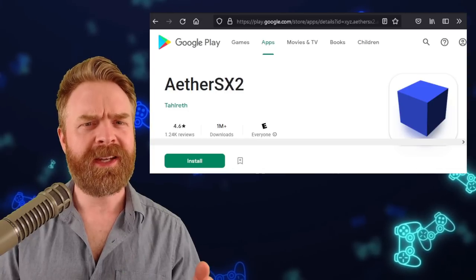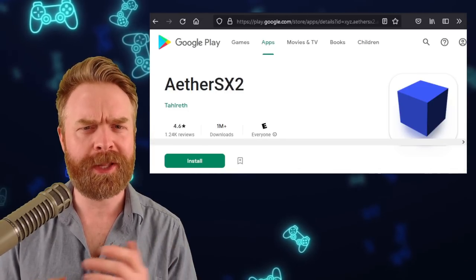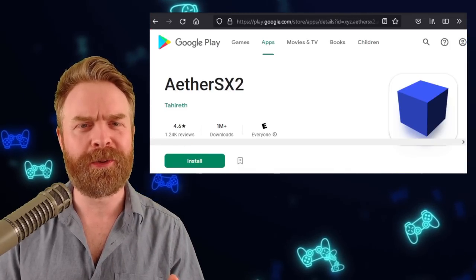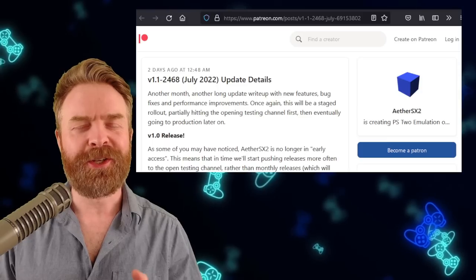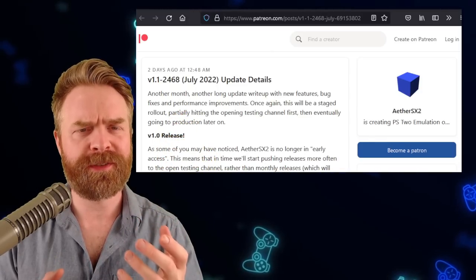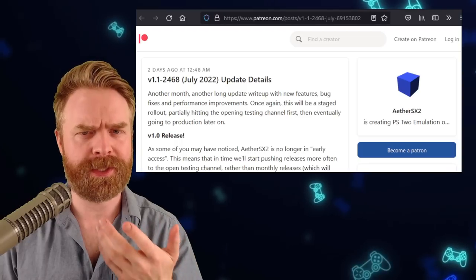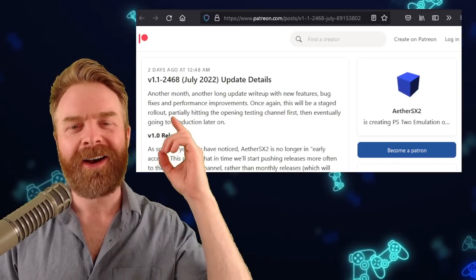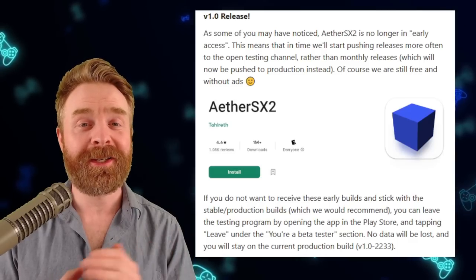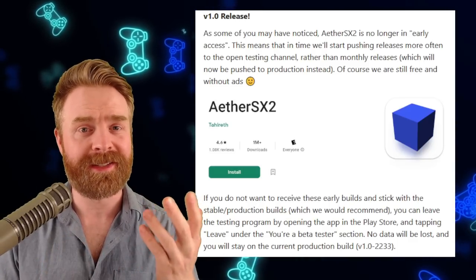Speaking of great emulators that are also free, next up we're talking about PS2 emulation on Android with AetherSX2. AetherSX2 just got a brand new update on the Google Play Store. This new version is 1.1-2468, and it combines the best of a bunch of things we've talked about in previous videos. If you want to read the entire changelog, I'll leave a link to the Patreon page in the description below. One huge thing to point out: AetherSX2 is no longer considered early access — it's now in prime time.